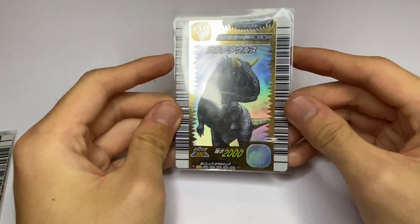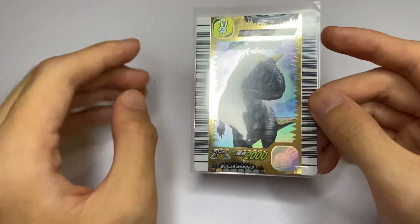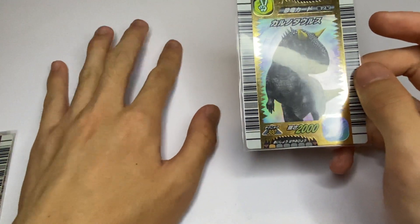So up first we have the Carnotaurus — the first ever wind gold card, and the first ever gold card that doesn't have a paper crit. It has a scissors crit.